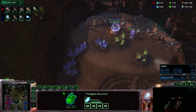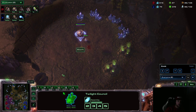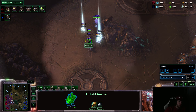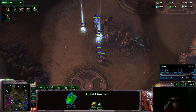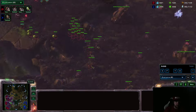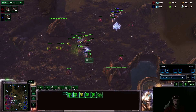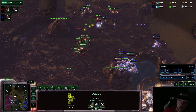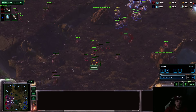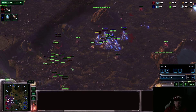And then Stork does this insane all-in with the Resonating Glaives upgrade. They're always patching things, so I don't know the exact numbers by heart. Here comes Stork's all-in — it's going to be very potent because Scarlet thinks he's going to macro. Here come the Adepts. Stork is running forward into Banelings, but he also has lots of Phoenixes, which won't be particularly useful against Ling-based defenses as opposed to Hydra-based defenses.